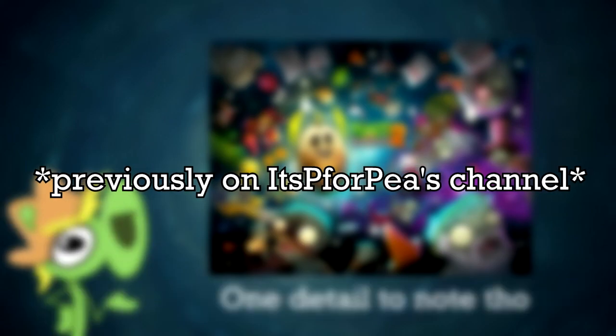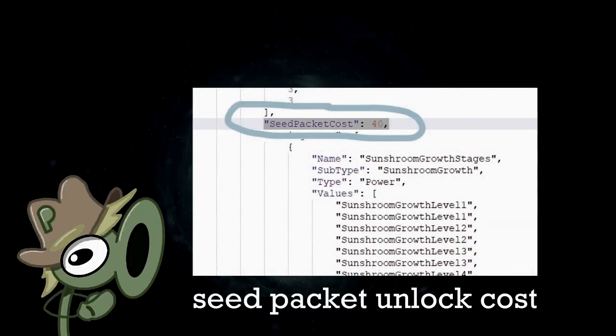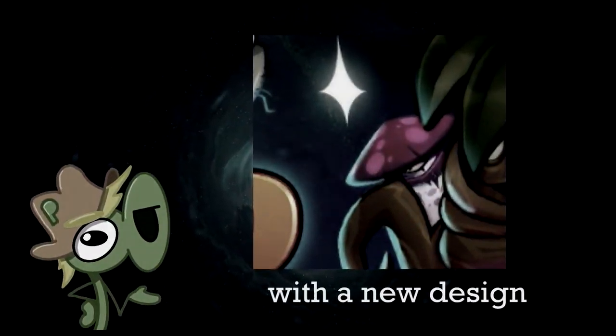Previously on this channel — it's P4P now. All adventure plans now have 10 package unlock costs. As for gold leaf, it now costs 80 sun. Nightcap has a new design.